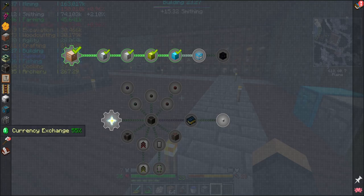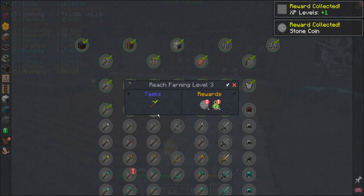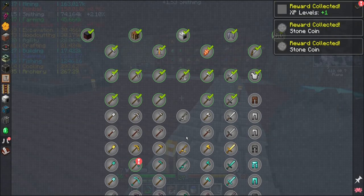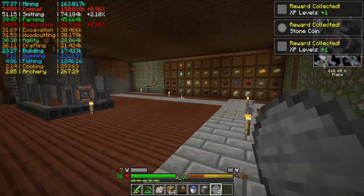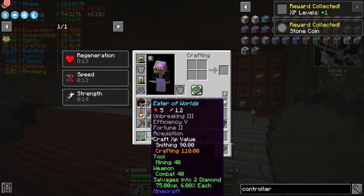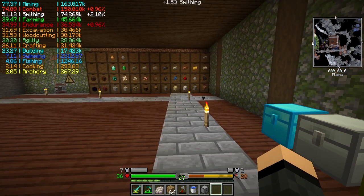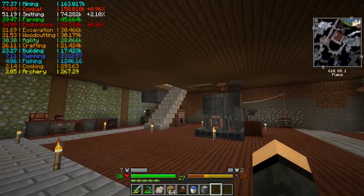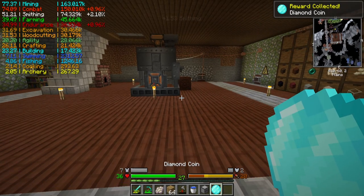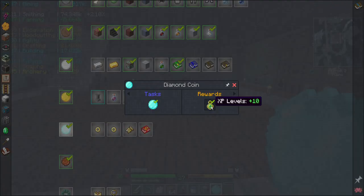I did get a few quests done down here with the skills progression. Yay, stone coins. Mainly at this point I'm doing it for levels because I'm down to level 27. But I now have an efficiency 4, fortune 2 pick, and I had to spend a stupid amount of levels just to get that. The quirk enchanting — not my favorite. A diamond pick that I made — diamond coin. That is a quest complete for 10 levels.